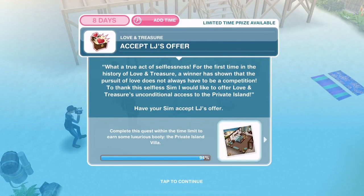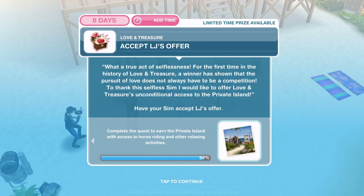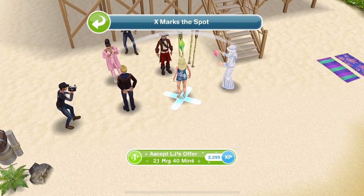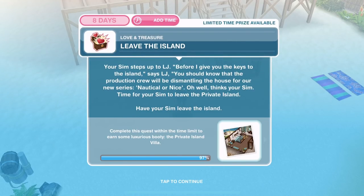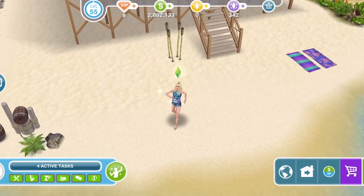We've finished listening. What a true act of selflessness! For the first time in the history of Love and Treasure, a winner has shown that the pursuit of love does not always have to be a competition. To thank this selfless sim, I would like to offer Love and Treasure's unconditional access to the private island. Have your sim accept LJ's offer — of course we want to accept that offer. Let's click and accept his offer for 21 hours and 40 minutes. We accepted his offer. Before I give you the keys to the island, says LJ, you should know that the production crew will be dismantling the house for our new series, Nautical or Nice. Time for your sim to leave the private island — have your sim leave the island, just click on go home and your sim will leave.